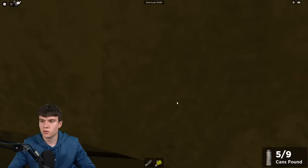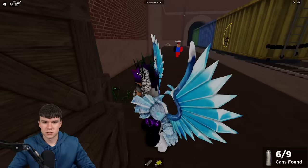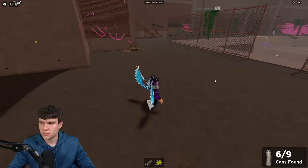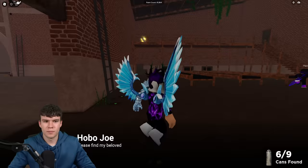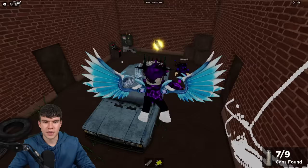Come through this tunnel area. For the sixth one, it's just down here in this corner — collect that one. Follow me for another. Come inside this garage area — that's number eight. We just need one more and then we're done.